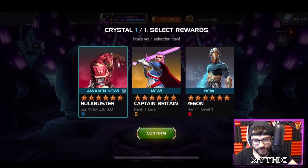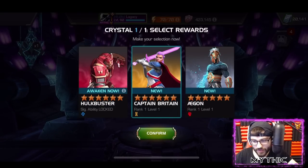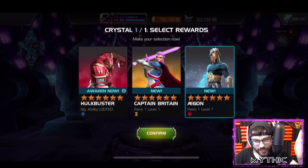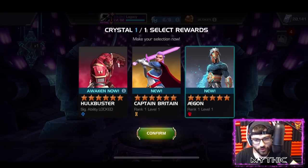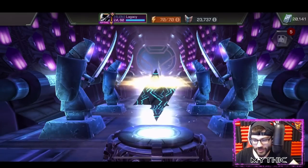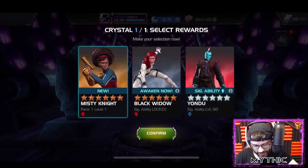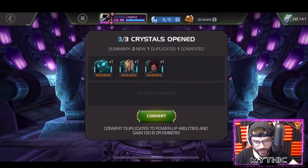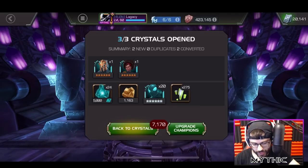I want to awaken Hulkbuster but at the same time there's a new champ I need to take. It's between these two - I think Captain Britain is going to be a little bit more useful right now, but I need to take Aegon for potential future Everest level content. New Everest content soon, yeah, that's why I'm picking Aegon - it could be on the horizon. And a new Misty Knight as well! Two brand new skill champs - that was unexpected, that's really good!